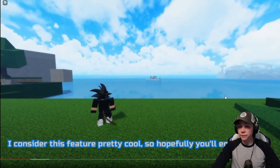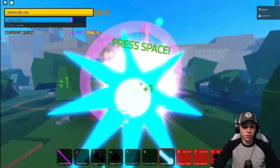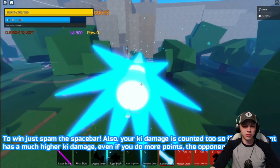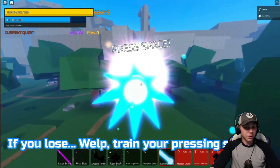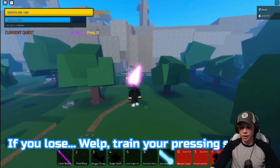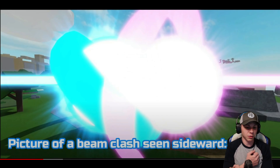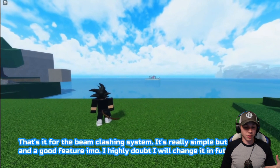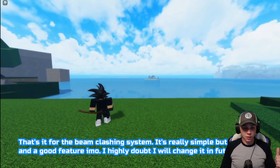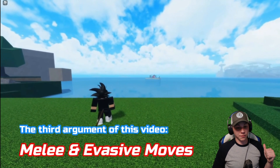They've also added beam clashing as a new feature. Two users must throw beams in front of each other, then press space. I don't remember this being in Final Stand — it's been almost a year since I played it. You basically train your pressing speed, and I'm not sure if your actual stats help determine whether you win a clash or not.